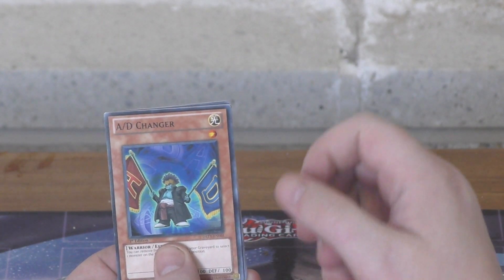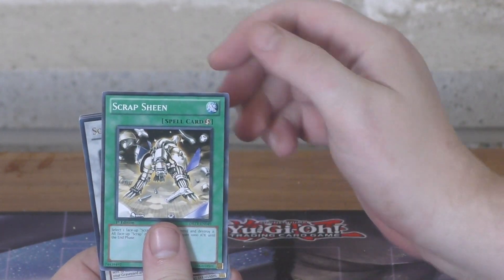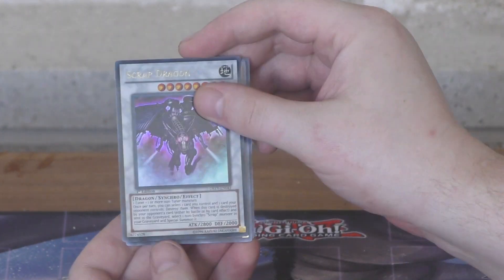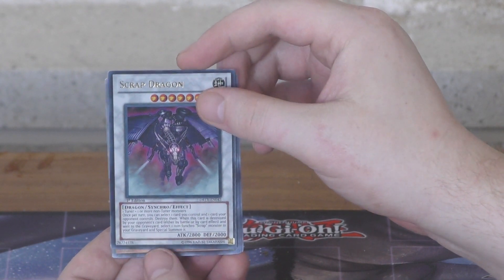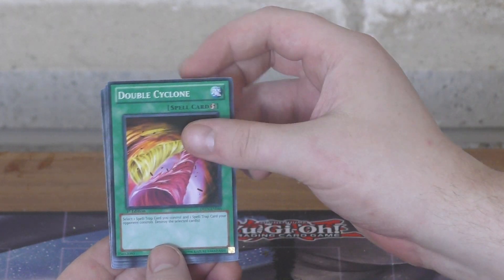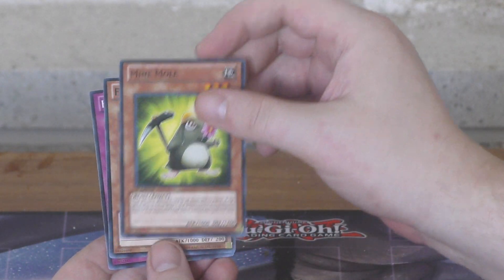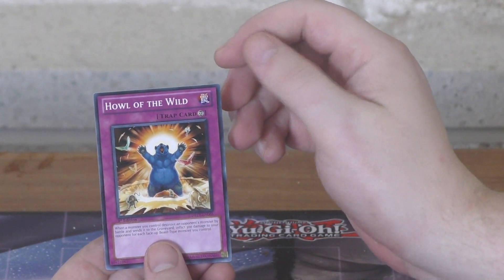From the first pack on Mati-K's side we've got A/D Changer, Barrier Wave, Scrap Sheen, and a very nice pull — Scrap Dragon, first edition, very nice for Mati-K. Also Scrap Hunter, Double Cyclone, Mine Mole, Flame Veiled Archer, and Howl of the Wild.